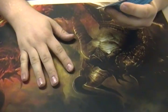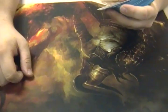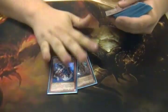Alright, you ready? What's going on? Kyle here with a deck profile of Mermail Atlanteans. Starting off we have three Abysslinde — Mermail Abysslinde.